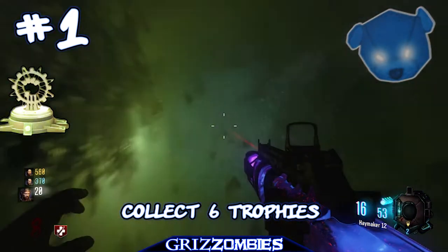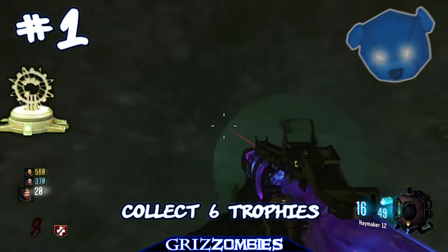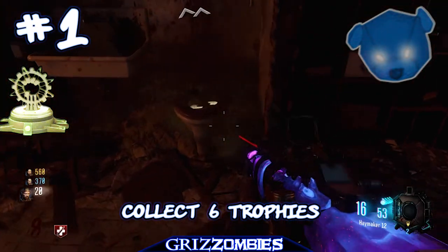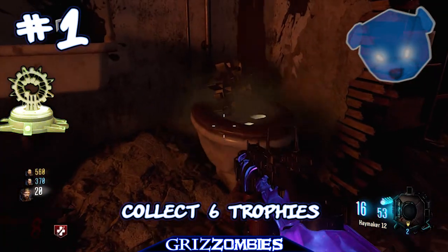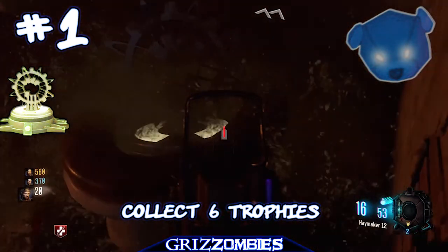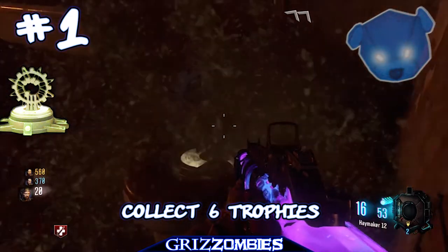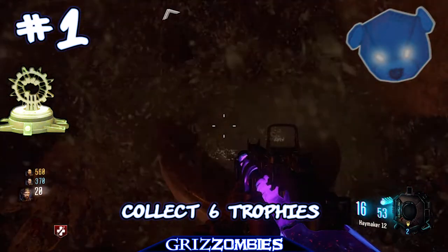For the third trophy, go into the sewers below pack-a-punch. There is a green light — it is red at first. Ownage shot it when it was red, which released pressure, opened a valve, and shot out a trophy from the toilet. It's on the other side of pack-a-punch — go around the room and you'll see it right there in the toilet.